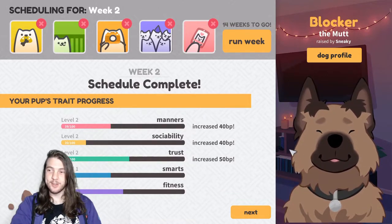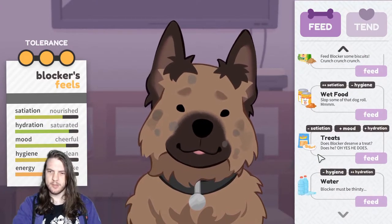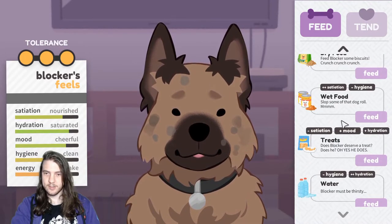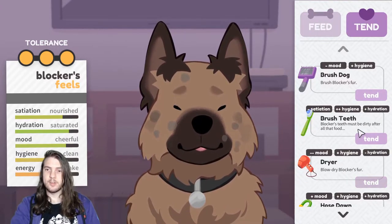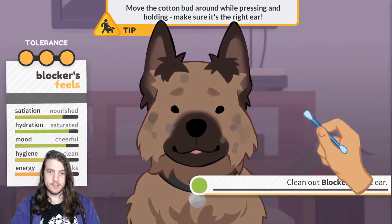There are cute animations as well. There's lots to do — at any point in time you can pet your dog, it's pretty adorable. Now after the training regime, you need to tend to your dog's feelings. Blocker has lost a fair bit of energy from those activities, so I need to find something that will increase energy. Unfortunately nothing in the feeding section will increase energy. I'll swap to the tending section — we can increase energy by cleaning Blocker's ears. Let's do that.